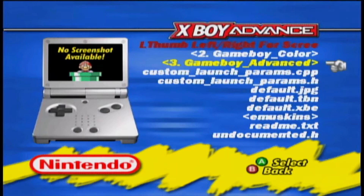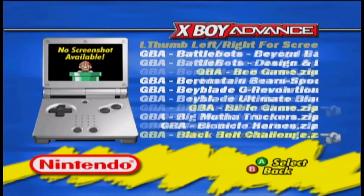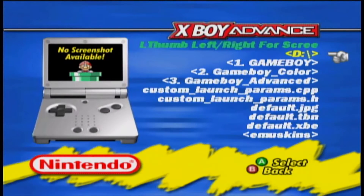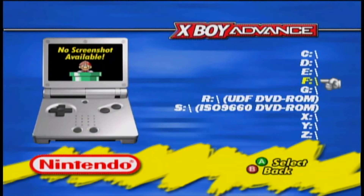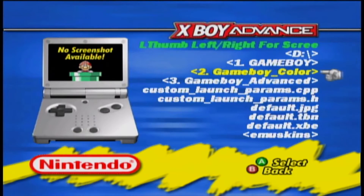It's like backing out of a folder, basically. So then you can go to Game Boy Advance. Select D, go back. If you accidentally select D in here, don't be alarmed — it gets you right back to what is basically your hard drive view. Just select D and that gets you back. You can do that in other emulators too; if you back out too far, just look for the ROMs folder and they're pretty easy to find.